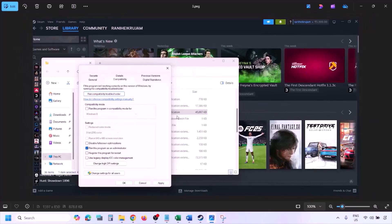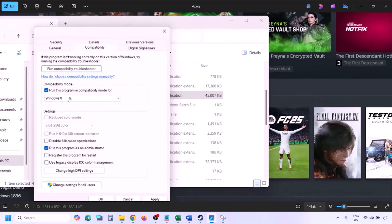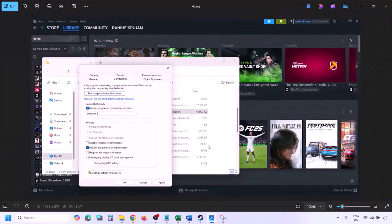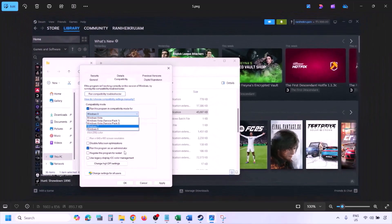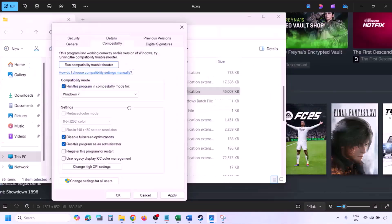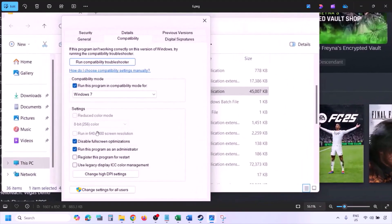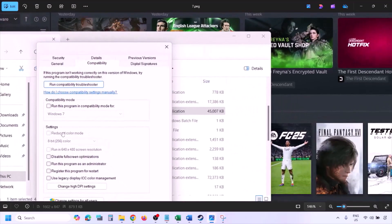If still not working, put a check on the compatibility mode box and select Windows 8 from the drop-down, hit Apply, click OK, and launch the game. If still not working, try selecting Windows 7 instead. You can also try checking 'Disable fullscreen optimization,' apply, and check. If none of these help, uncheck all the boxes, hit Apply, OK, and move to the next step.